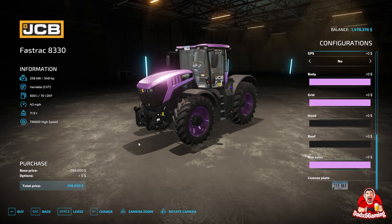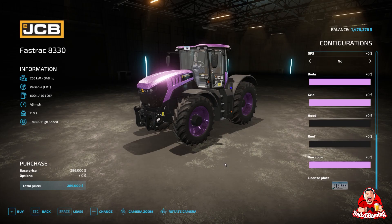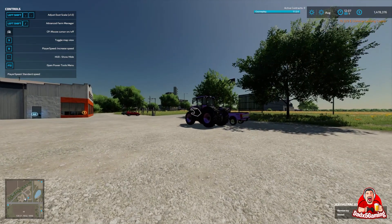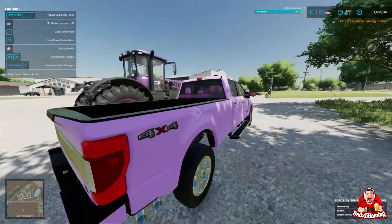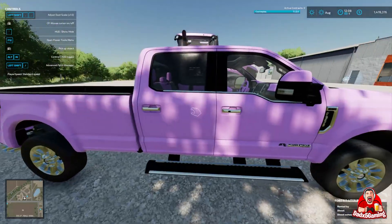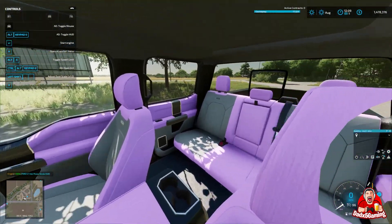We'll lease this and go outside and take a look. There's our lavender purple pink — whatever you want to call it — JCB tractor. And there's our Ford truck with the matching fabric. Let's get inside here and take a look at just how nice this looks. Look at that — the steering wheel matches, the seats match, the door panels, the dash — it's all lavender colored. It looks really nice.